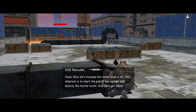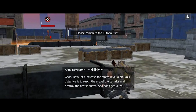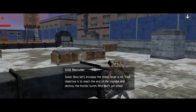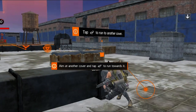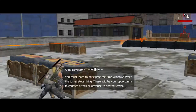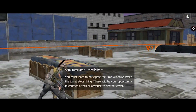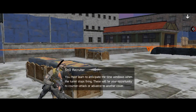Good. Now, let's increase the stress level a bit. Your objective is to reach the end of the corridor and destroy the hostile turret. And don't get killed. You must learn to anticipate the time windows when the turret stops firing. These will be your opportunity to counter-attack or advance to another cover.